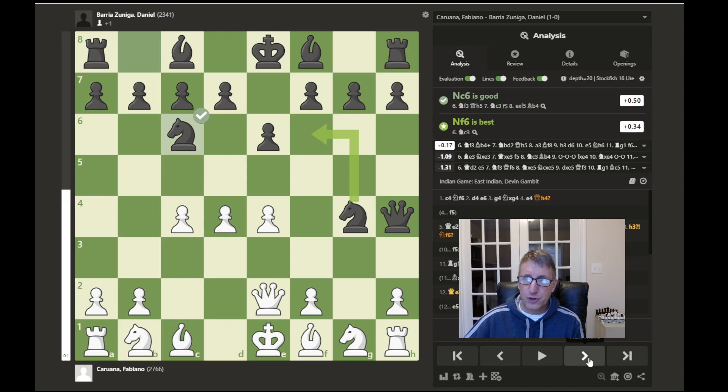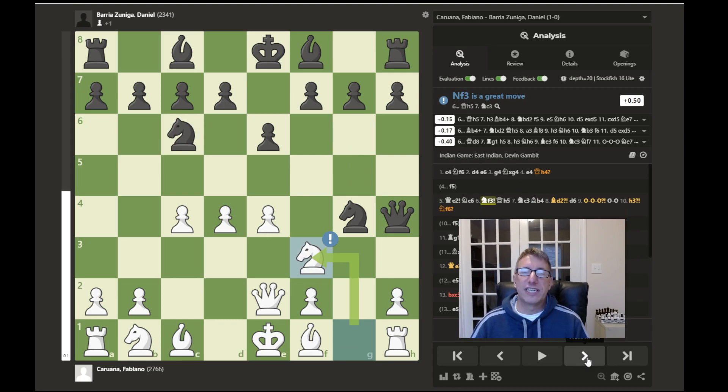Black is probably just trying to develop pieces and keep a lead in development by bringing out another knight. But the computer gives the evaluation in white's favor. Now we see why it is usually not a good idea to bring your queen out early in the game, because Caruana develops a knight towards the center controlling important central squares, but at the same time he attacks this queen and now the queen will have to run.